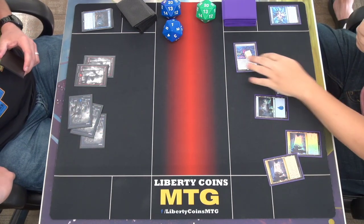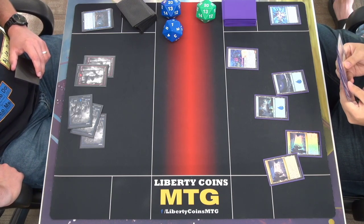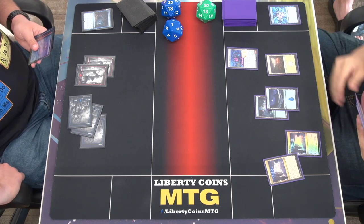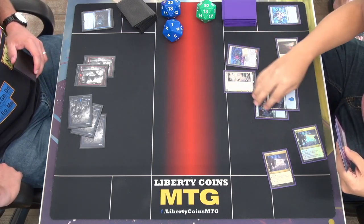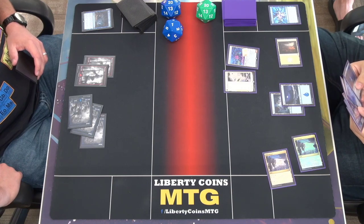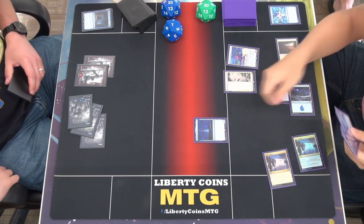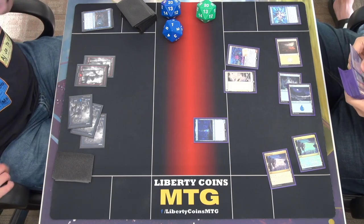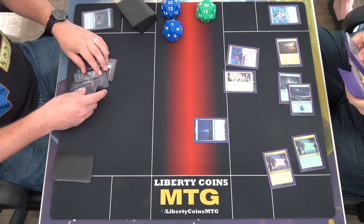Untap all these. I'll play a Plains. I'll tap a Plains and two Mech Hangers and play a Restoration — I'll look for a Plains. I'll use two mana to put a Reality Chip on the field and search for this land. Your go — because I have no mana.